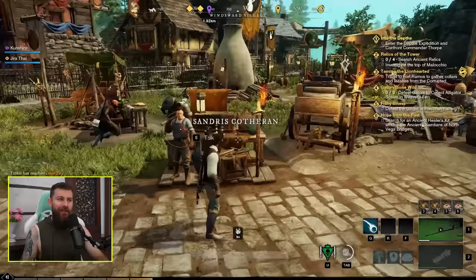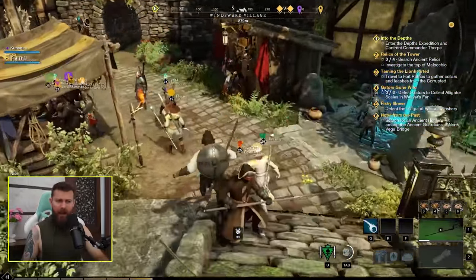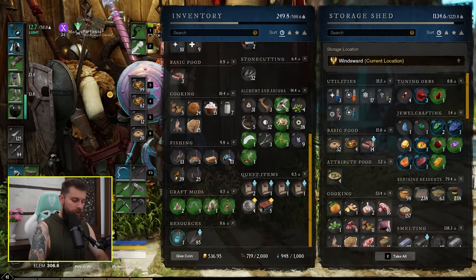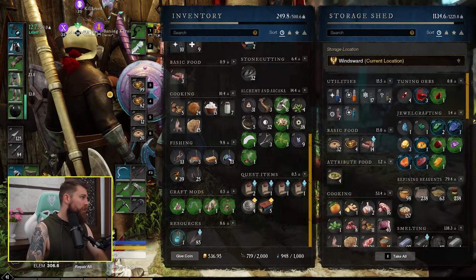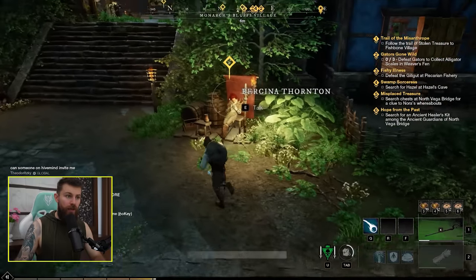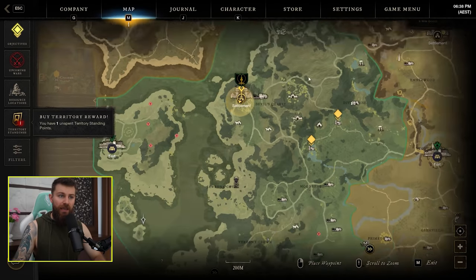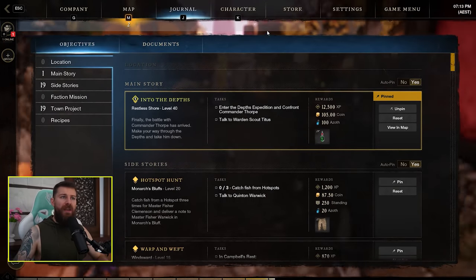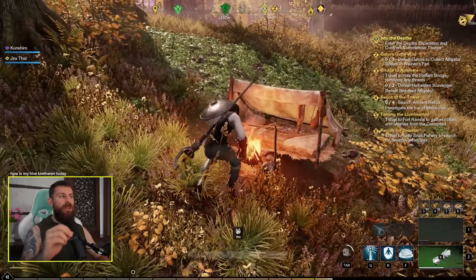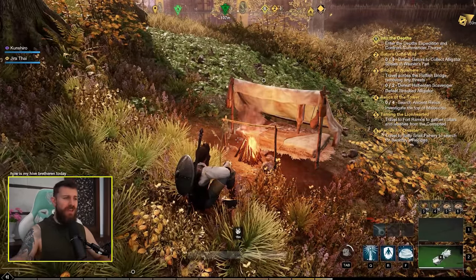Something I really need to do is find a survivalist NPC, because I need to level up my camp — I've still got the newbie tier 1 camp and I think I can have it up to tier 4. So I Googled how to level up your camp in New World. Found the Survivalist of Monarch Bluffs — doing her quests should help me level up my camp. I've gone from camp tier 1 to camp tier 3, though I think the issue was I skipped the tier 2 quest but did the tier 3 quest, so it couldn't jump straight from tier 1 to tier 3.